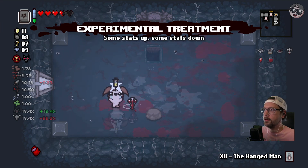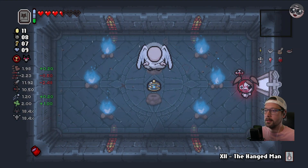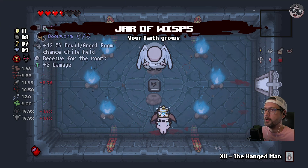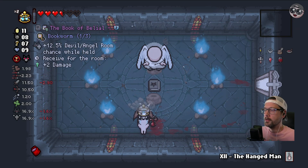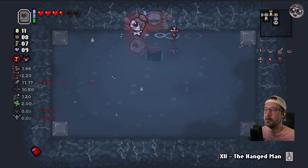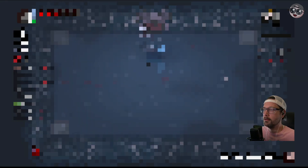We'll get an Angel deal - we'll take Experimental Treatment. We end up getting a Damage Up Jar of Wisps. I think we'll keep Book of Belial and we will head on down.